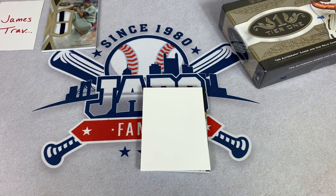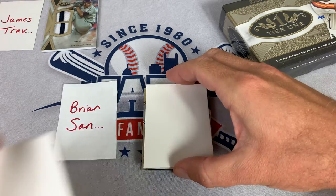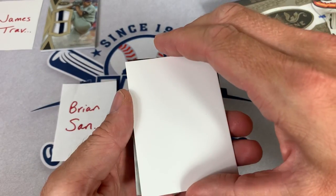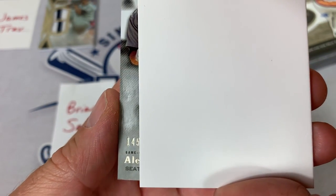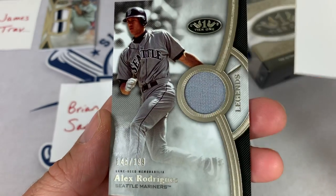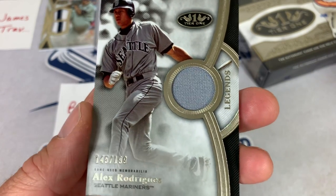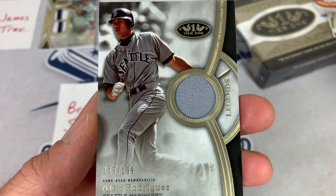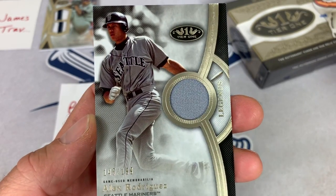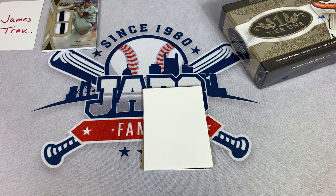Spot number 8 is for Brian S. You're going to have the relic of the box. Some relics are low-numbered, some are high-numbered. It's out of 145 — that's going to eliminate you. But the card is a beautiful-looking A-Rod from the Legends set. I love this Legends set — we pulled a Babe Ruth bat relic out of it in the break. It's 145 of 199. Nice-looking young A-Rod from his heyday with the Seattle Mariners, also going in James' stack. Brian, you've been eliminated.